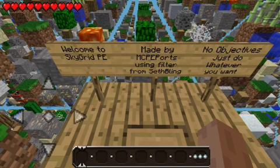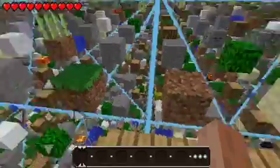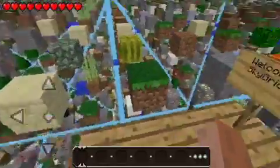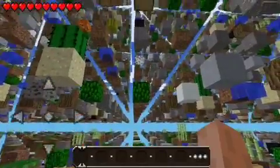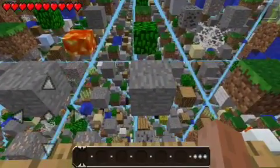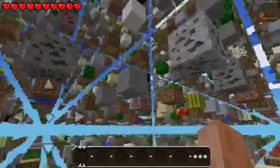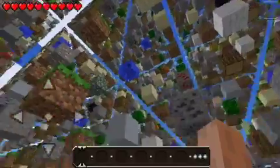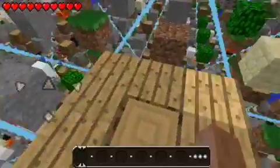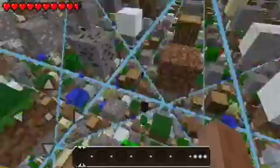I will have a link in the description. Leave comments if you guys would like me to do a let's play of this, and share this around on YouTube with your friends, because this isn't a very popular map, but it's really amazing, because people are always complaining about how the real SkyGrid you can't jump from block to block, and now we finally can. So, great news. Leave a comment if you would like me to do a let's play. Thank you for watching. This is Synergy Respawn. Goodbye.